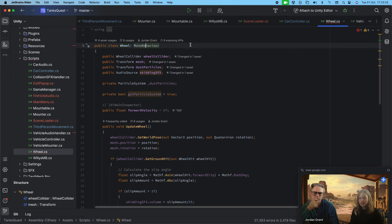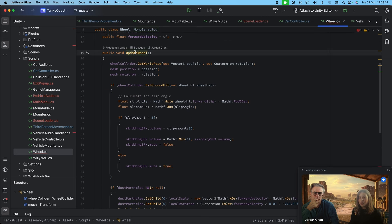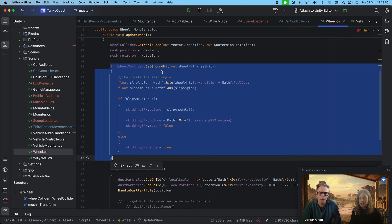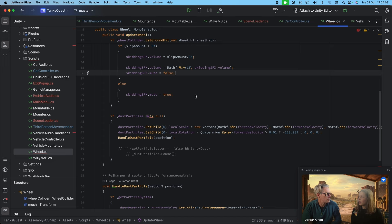The Wheel is a MonoBehaviour attached to each wheel — just makes life a bit easier than using a System.Serializable class. In UpdateWheel I have a lot more code for dust particles. I check if the wheels are touching the ground — which I can use to apply slipping sound effects — though the slipping sound plays 24/7 for some reason so I must fix that. The front wheels don't have dust particles; they didn't look good.